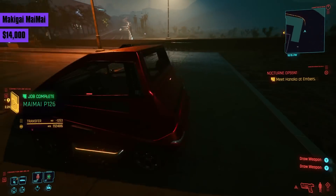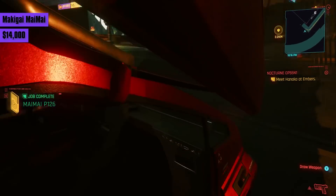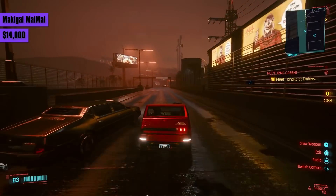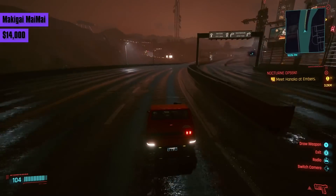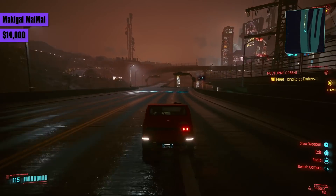The first decent car is the Mackay Guy. Not because of its terrible acceleration or abysmal 119 top speed, but because it's tiny. It can nip through and around traffic and go places other cars can't — great for the city center, but bad for the open road. For a cheap 14,000 eddies though, you won't be breaking the bank.